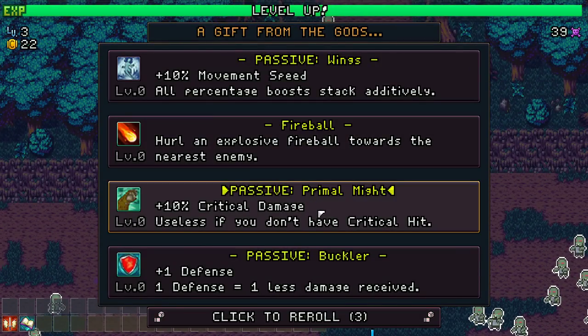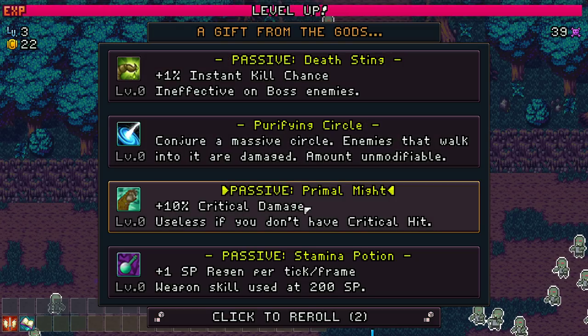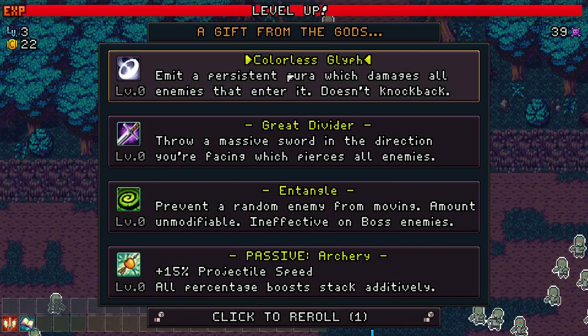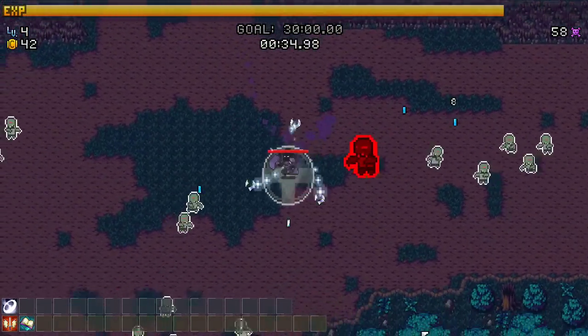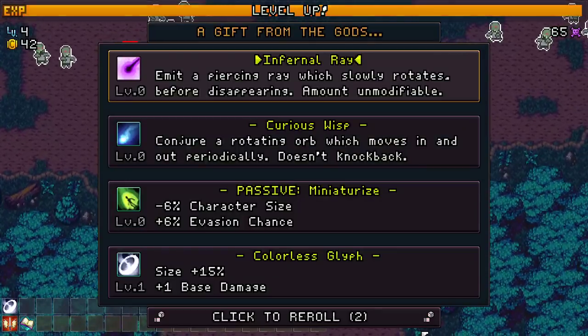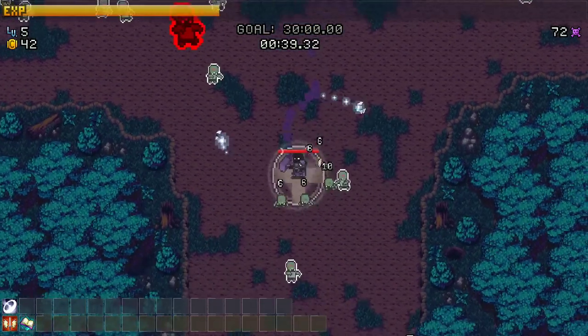Crit damage - I feel like going for crit damage didn't help me in the short term. We weren't critting enough - pass on it. Purifying circle, crit damage, SP regen. Colorless glyph - yes! Worth three rerolls. Now we're talking - gotta keep our damage up on our colorless glyph.